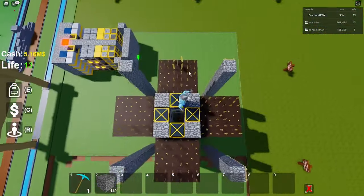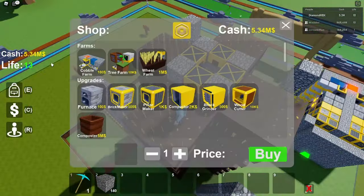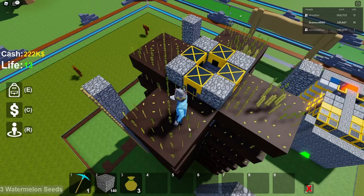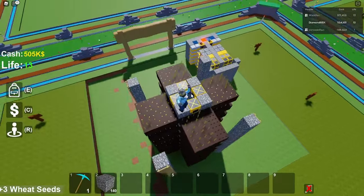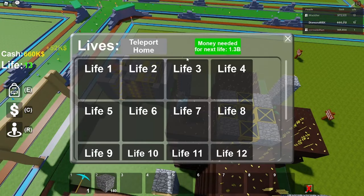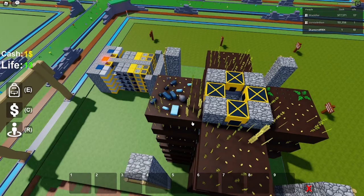I just finished my eight layers. As you can see I'm getting a ton of money — you can see all these wheats going down. At this point you have five million and you can start getting watermelons, placing them down instead of wheat. This will get you a ton of money right away. Once you get a couple layers you'll notice you're getting money super fast.